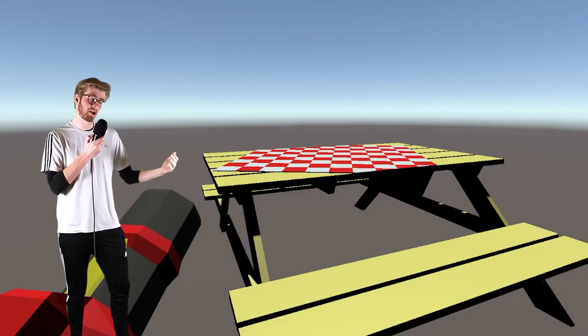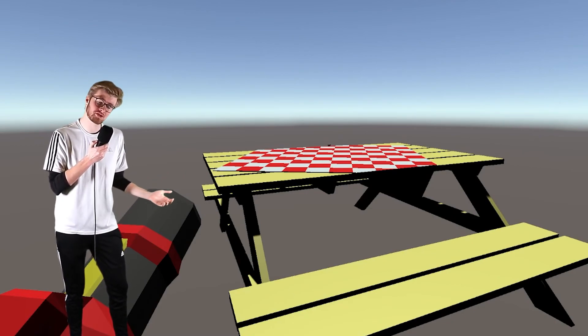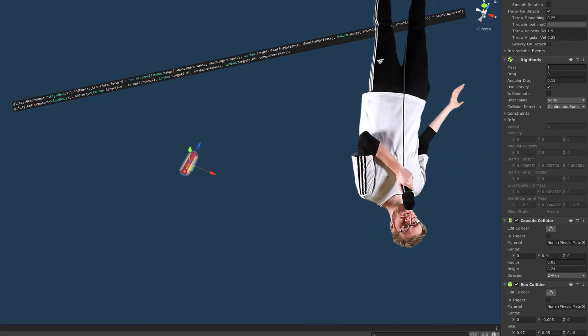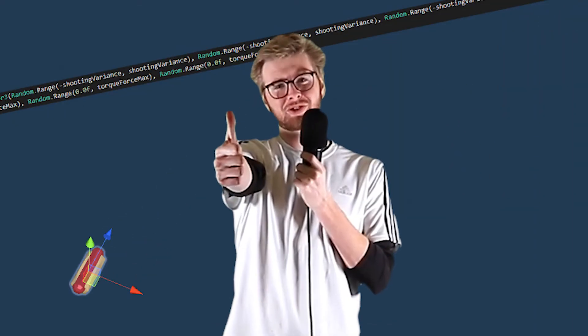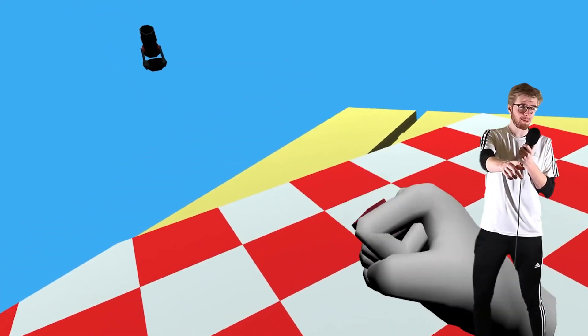And it's programming time, baby! I started by just getting the hot dogs flying — the most important part of a game about catching hot dogs. And this went really quickly, all thanks to the Unity physics engine. Thanks, Unity! Super cool! So then I added the second most important mechanic to the game, and that is the actual glizzy gobbling. Just make a sweet catch, bring it to your face, and boom! You're gobbling, baby!